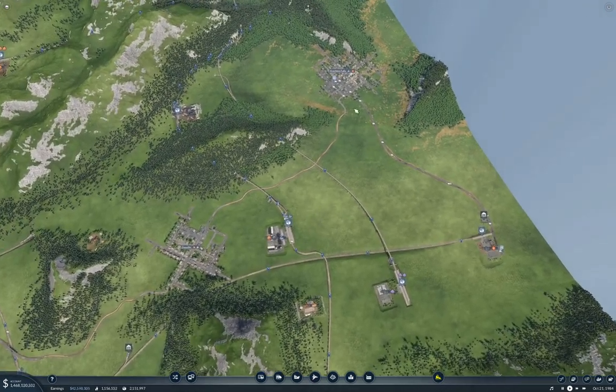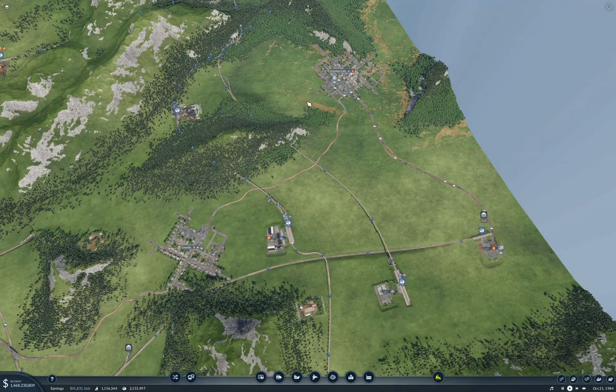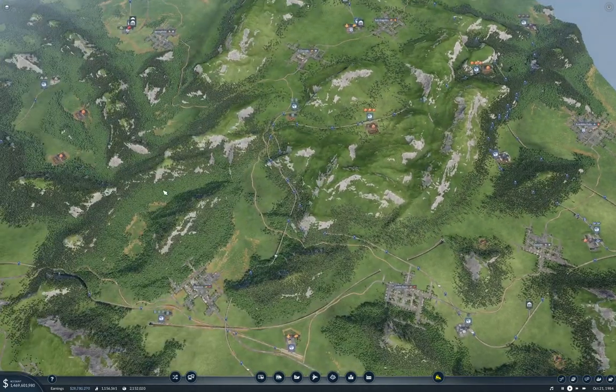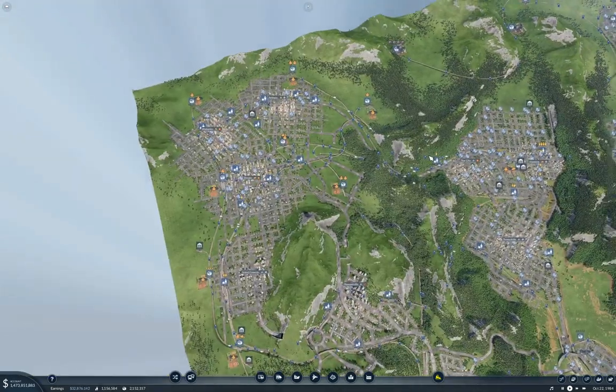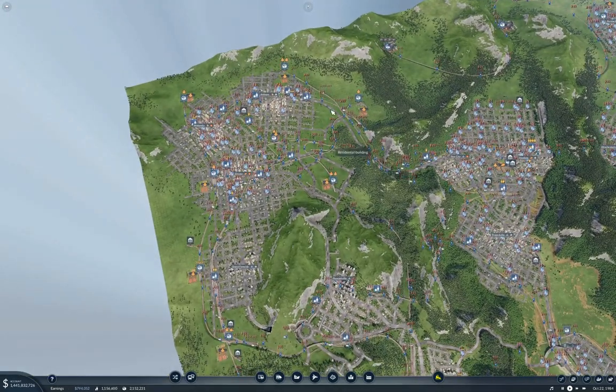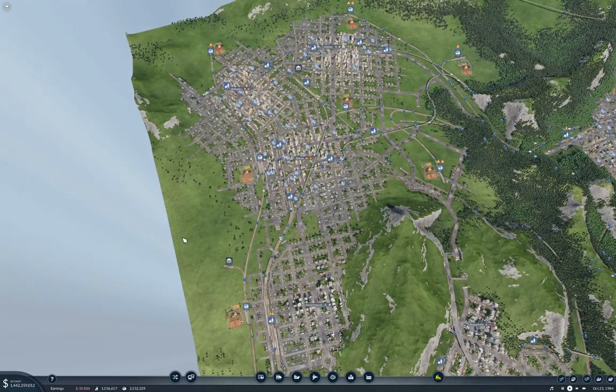So I'm going to put an airport over here between Danville and Frostbite Falls. I'm pretty sure I can fit one in here. And then I'm going to go way over here and try to squeeze one in over here in the Elmore Metroplex.